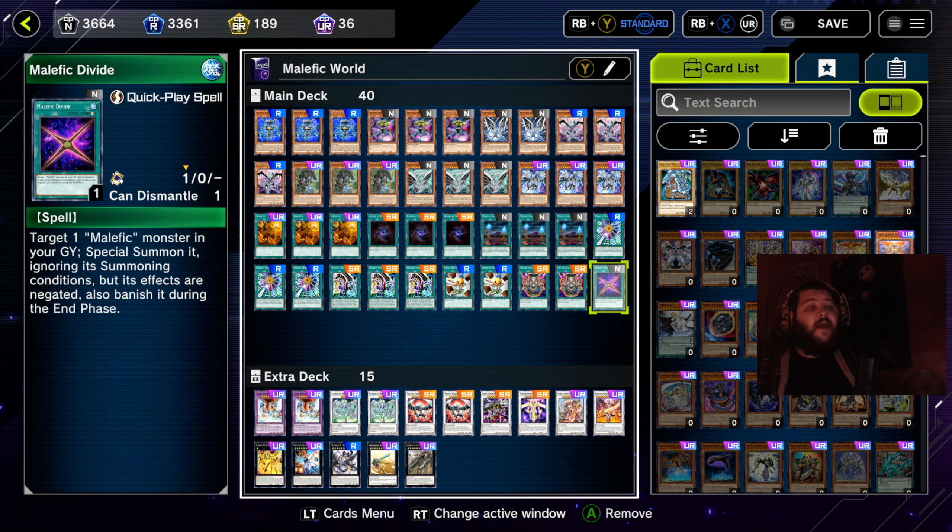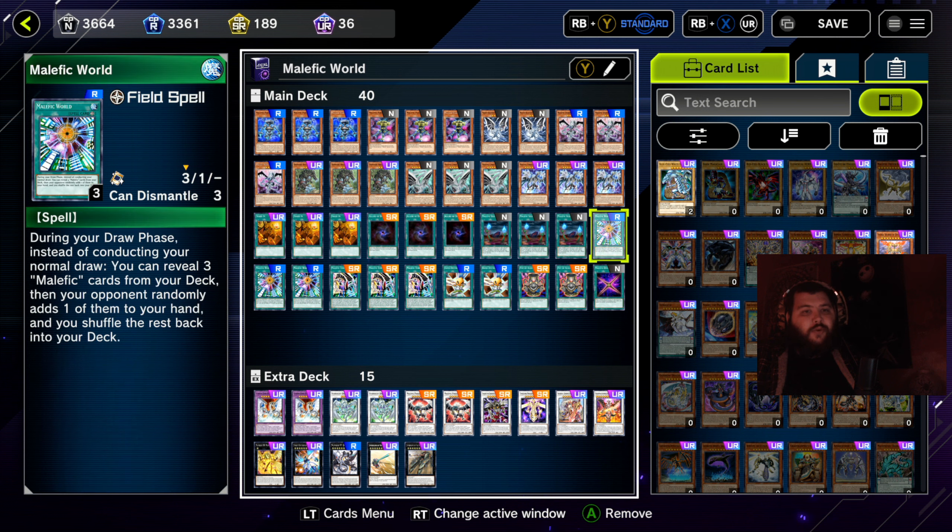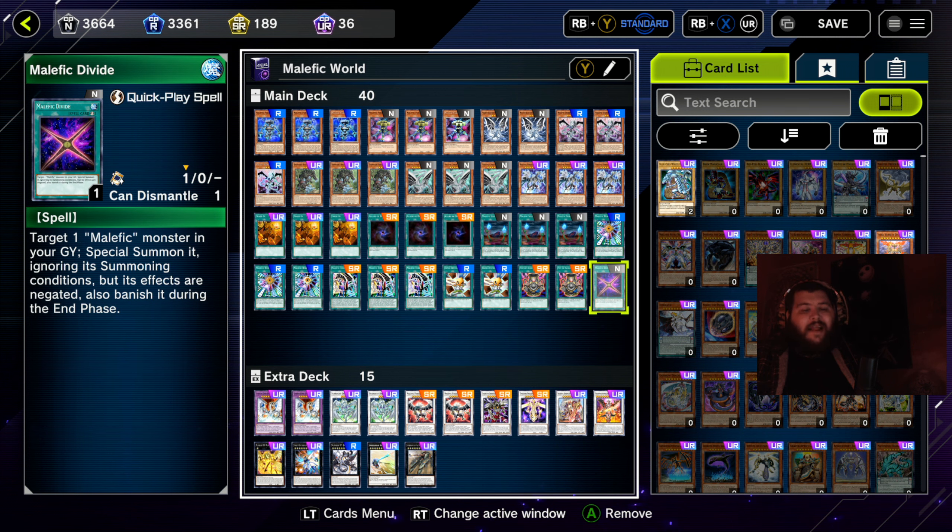One copy of Malefic Divide — target one Malefic monster in the graveyard, special summon it ignoring its summoning conditions, but its effects are negated and it's banished during the end phase. You can use this to bring back Malefic Stardust Dragon and go into a rank 8 XYZ play with Danger! Bigfoot or something. I did toy with swapping this for Malefic Claw Stream but this card has a bit more utility. As you can tell, we're not running any traps in this deck — traps don't really work so well here.